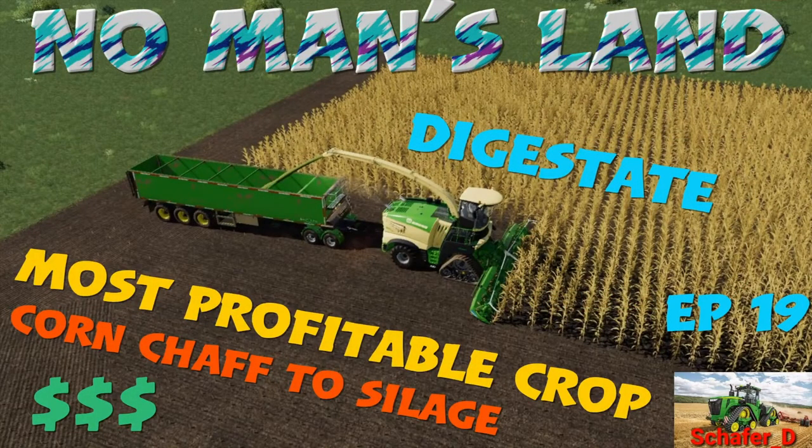Welcome to Farming Simulator 19 on PS4 with me Shafer D. We are on No Man's Land on this 19th episode. We are having a look at the most profitable crop and we are turning corn chaff to silage, which in turn gives you a byproduct called digestate — that is a payday and mega bucks. I hope you enjoy everybody.